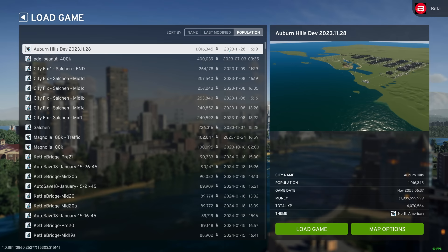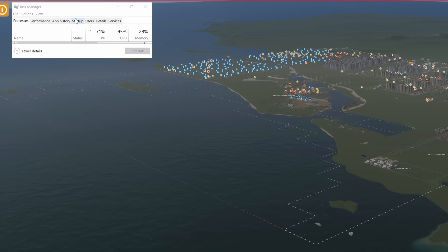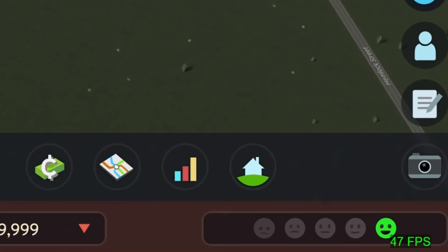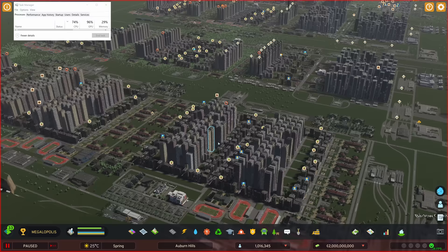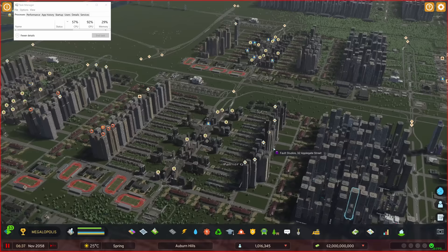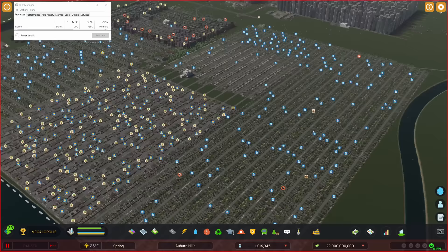1,016,345 population. Good grief — we're loaded in. We're paused and on pause we're getting 40-odd FPS. We just sort of move around a bit — it's not too bad, though it will start chugging once we get over certain areas. Something changed with the light after unpausing and re-pausing. We're not actually maxing out the CPU yet, and we are at 4K pretty much on high settings, getting nearly 30 FPS just flying around.